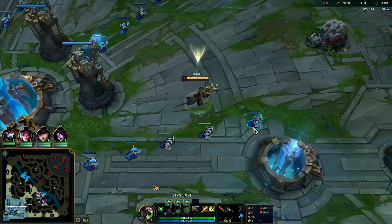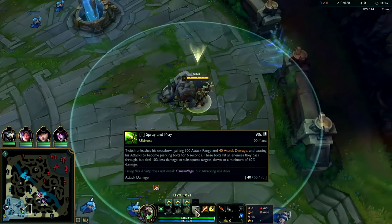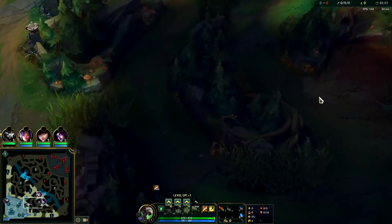You generally won't need Ultimate Hunter. It's only super important for the late game, but in the late game, every time there's a teamfight, your R will be up anyway. Because your R, when it's at max level, is around a minute or shorter cooldown — about the tempo of teamfights regardless.